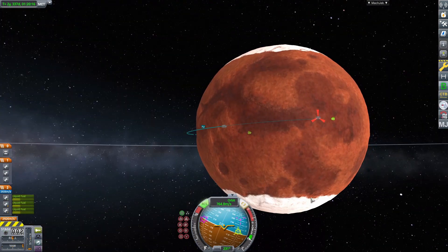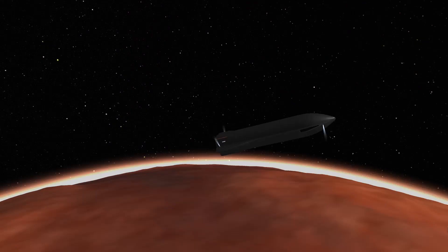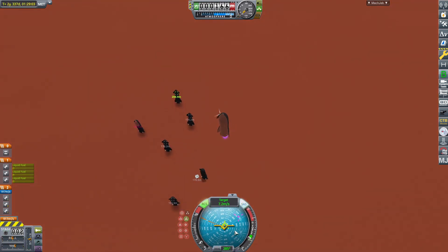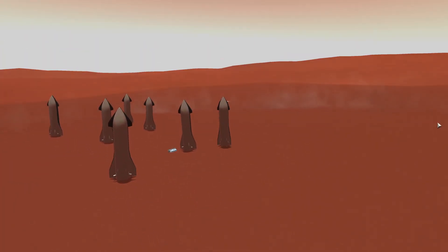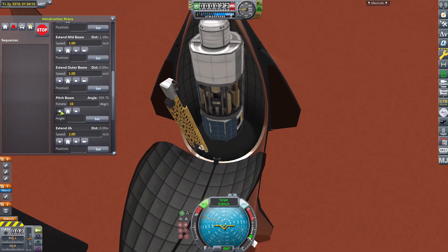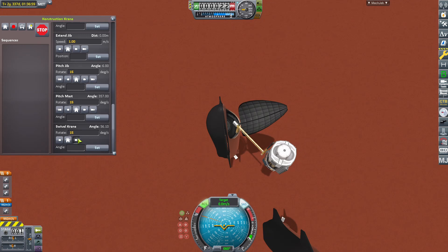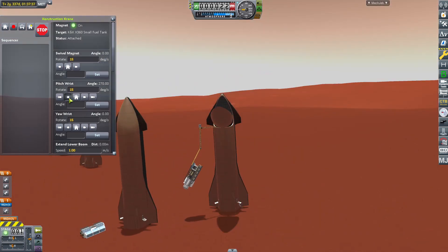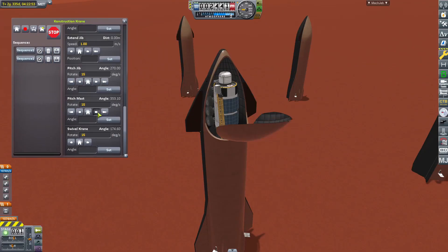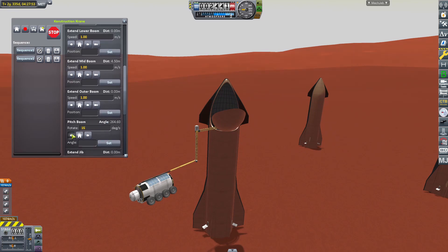Here I landed the last cargo starship at our base. Now we have 7 starships at the same place on Duna. Then I started to deploy the different payloads. This is the fuel production and mining part. Next came the fuel truck, which will carry fuel from the propellant production to the crew starship that will visit the base with the Kerbals in the next video in order to refuel it.